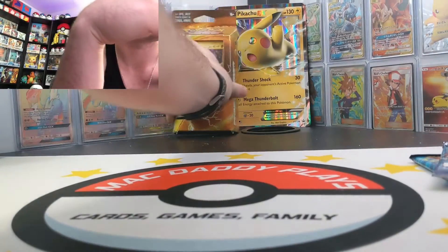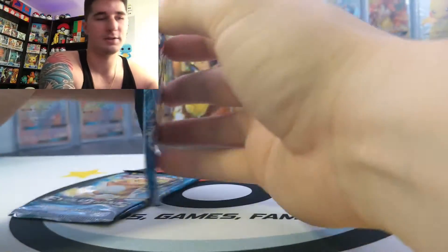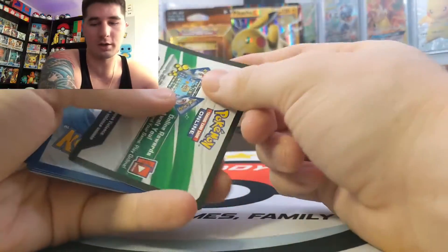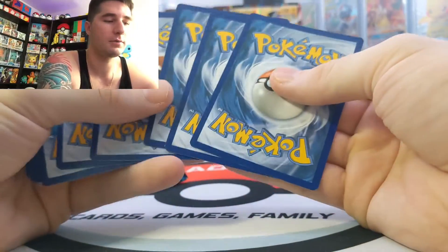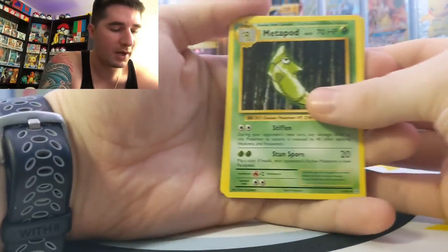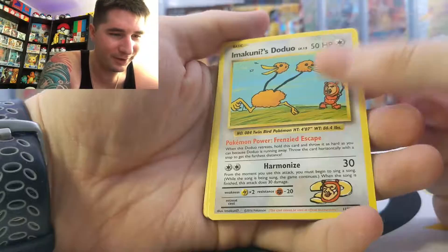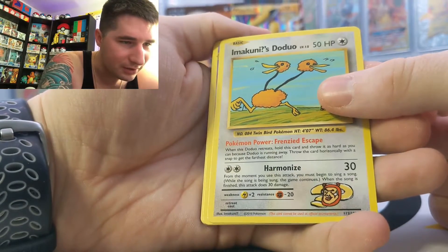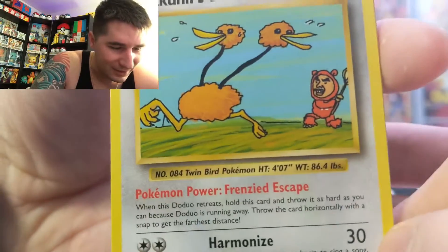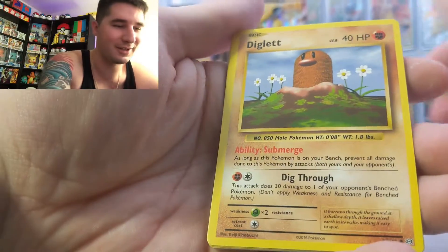Theme decks, if you don't know, are a pre-made set of cards that you can just take out and play a real game. There's our first code card for the packs. Let's see what we get — there's our Metapod. Oh, what is this? That's not an original — that is a Doduo. Look at the face! Leave him alone. A Haunter, a Diglett — this isn't fair — Charmander classic, and psychic energy.